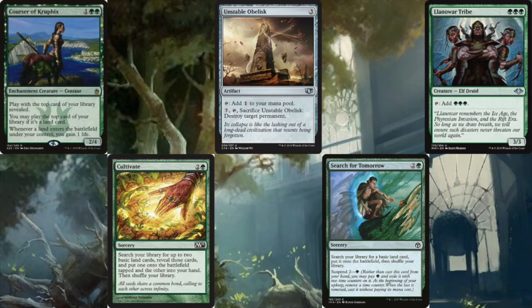Llanowar Tribe is one of the best cards in this deck — a three-mana 3/3 that taps to add three green. Dropping this in the first few turns is game-changing; it essentially doubles our mana. For example, a Llanowar Elf on turn one into Llanowar Tribe on turn two means by turn three you'll end up having seven mana. Very solid.